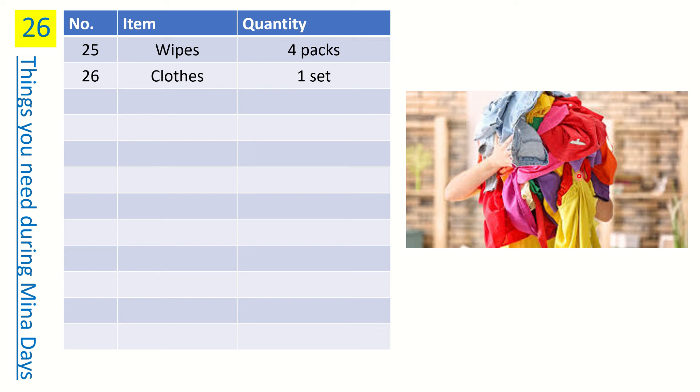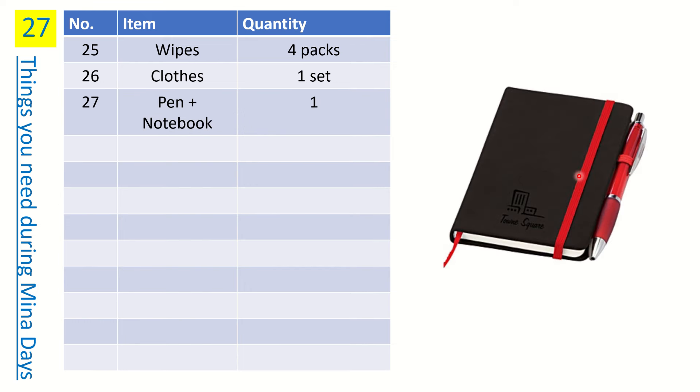Number twenty-four is clothes. You don't need to bring all your clothes to Mina. After coming out of Ihram on the 10th, you'll only need clothes for the 11th, 12th, and optionally 13th. One or two sets of clothes should be enough. You can also go back to your hotel on those days to change. Don't bring a full bag of clothes if you're there for 20 or 40 days.